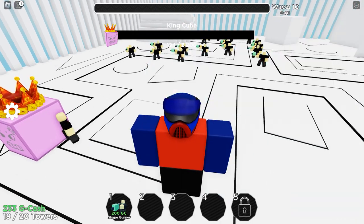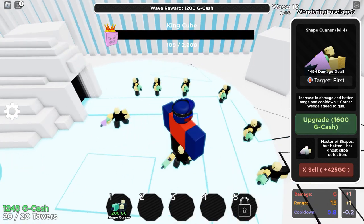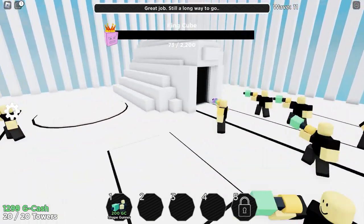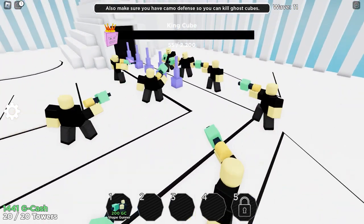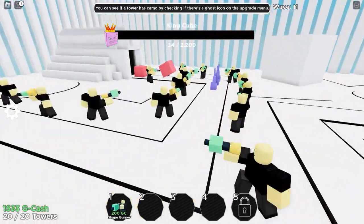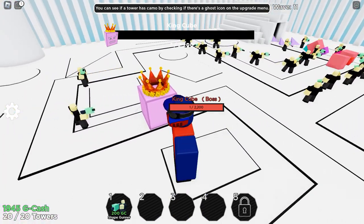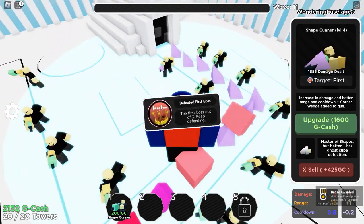This is taking too long — put down another one. The wave reward has come in. King Cube is nearly gone — he's not going to get away. He's almost done for. Also, make sure you have camo defense so you can kill ghost cubes — you can check if a tower has camo by looking for a ghost icon on the upgrade menu. I'm going to take out King Cube first, then I'll be happy. There we go — fantastic! We have defeated our first boss of three. Keep defending and upgrade here — the shape gunner is now at level five.